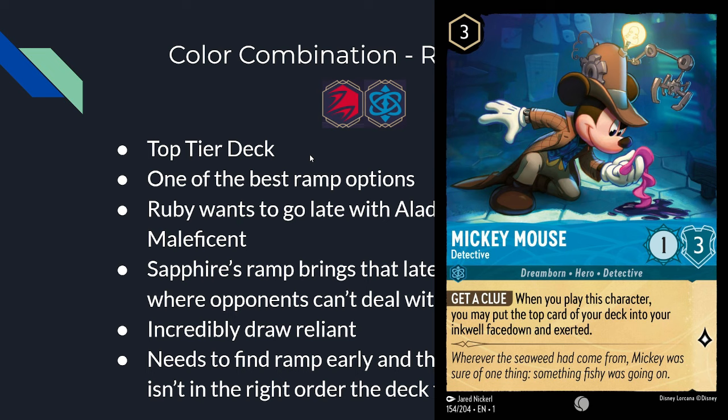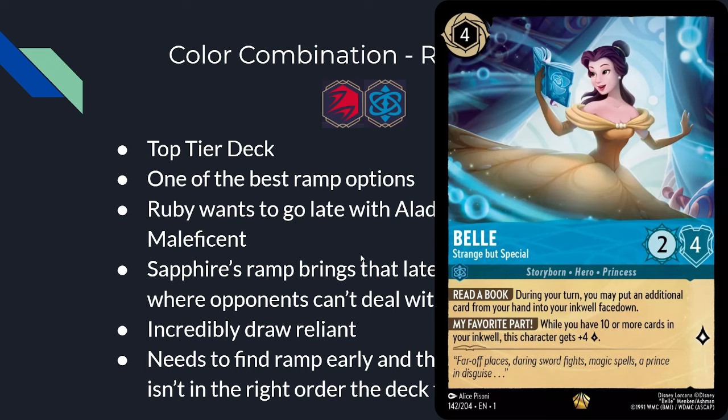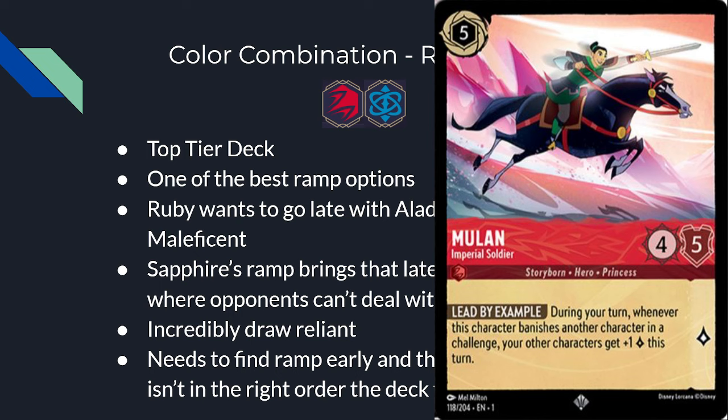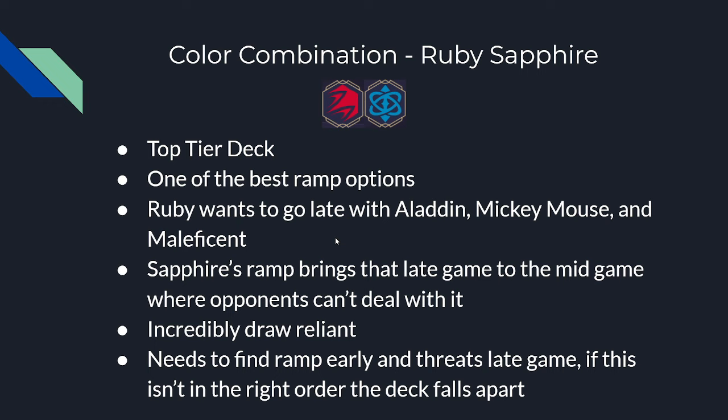Ruby-Sapphire is another top-tier deck — in my opinion the best ramp option. Ruby wants to go late with Aladdin, Mickey Mouse, and Maleficent, and Sapphire's ramp brings that late game way earlier than it should. If you're playing Aladdins on turn 4 and Mickey Mouse or Maleficent on turns 5 or 6, opponents just won't have enough removal to keep up. However, this deck is incredibly draw-order reliant with not much card draw. They need ramp cards early and threats late — even one out of order collapses the entire deck. This is a very high-roll deck: if you're confident in your draws, play it; if you're an unlucky player, stay away.